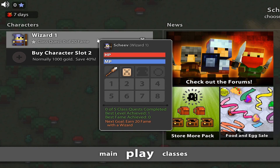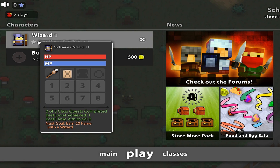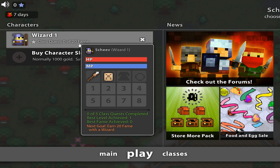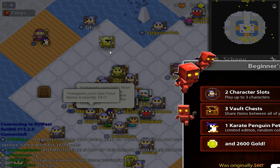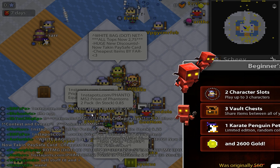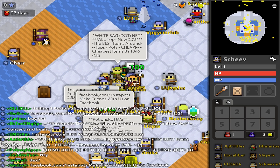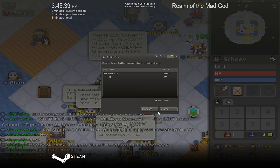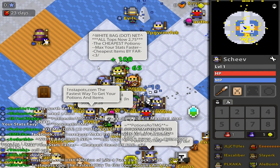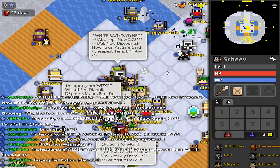I already have a wizard here — that was from a failed attempt earlier. So when you start the game, you can get a choice of different classes, but you have to unlock those classes. The first one you can only play as is the wizard. I'm playing as the Huntress. How do I move — are you in the area with a mass load of people around you?